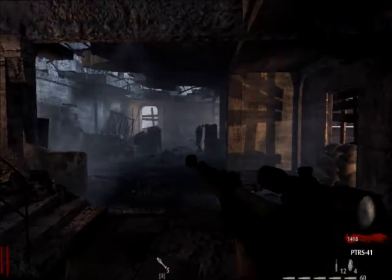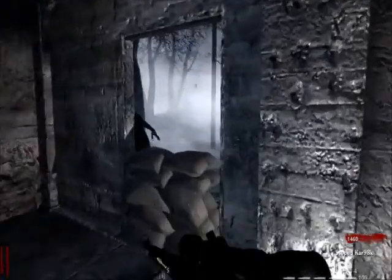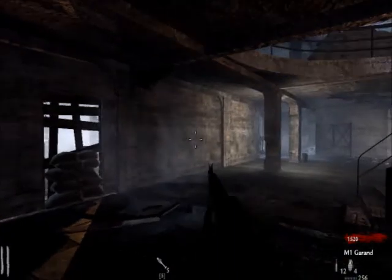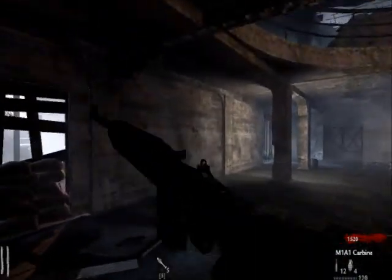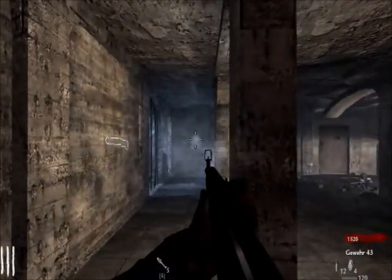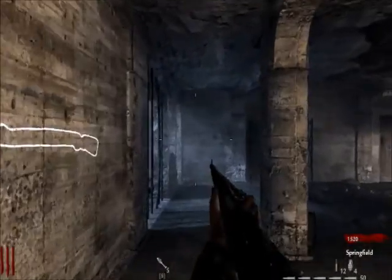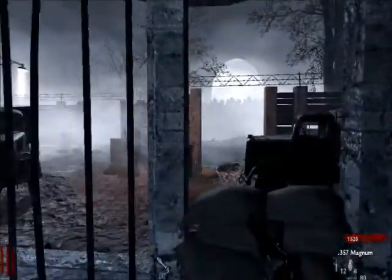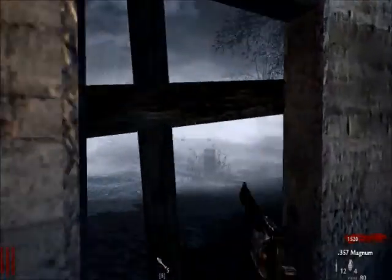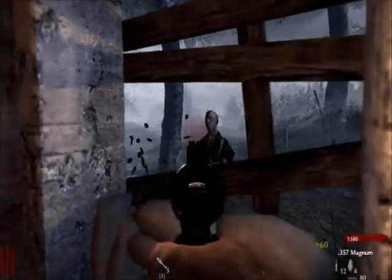Yeah, this is me attempting a quickscope. I looked on the sight way too long. I love the scoped Kar 98K. It's like you took the Kar 98K and amplified its power by a million. Look at how accurate these guys are, and look at how tiny those crosshairs are — you could hit a dime with those. And the Springfield — what the heck? This thing packs a punch. Aren't I witty?